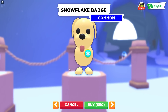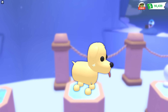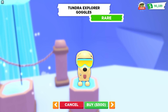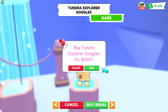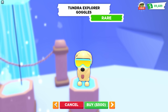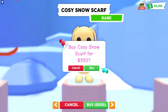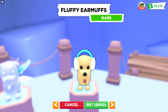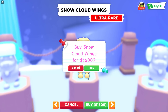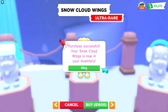So we have the snowflake badge, which is common and 50 Adopt Me bucks. And then we have snowflake earrings — oh my gosh, cute. And then we have the Tundra Explorer goggles — let's buy them. Definitely look like we're going skiing or snowmobiling. We also have the cozy snow scarf, kind of looks like a hoodie top. And then the fluffy earmuffs, which are rare. And these are my favorite — snow cloud wings. I'm going to get four of these because those are definitely going on a lot of my pets, maybe even five.